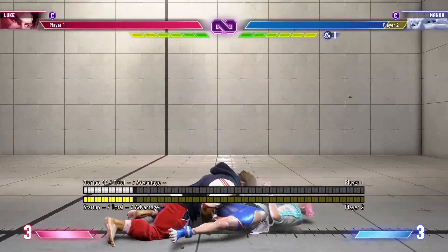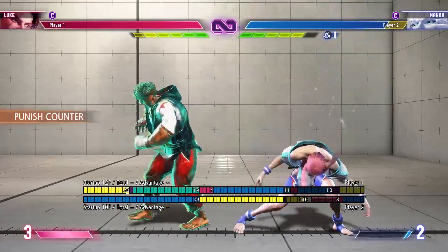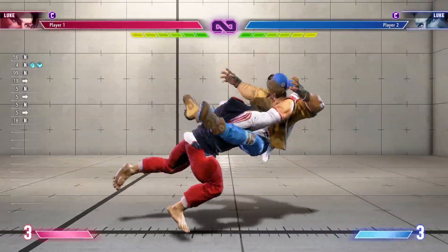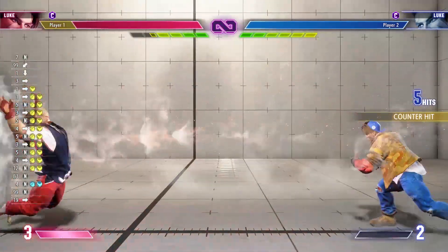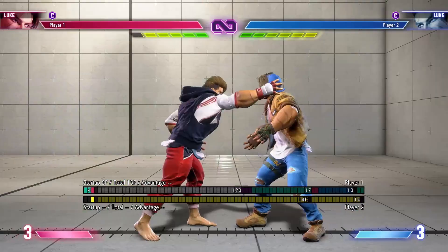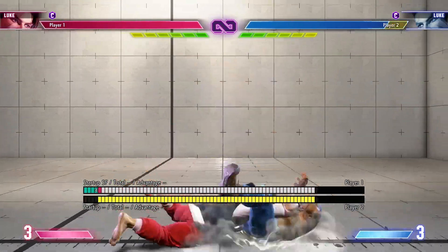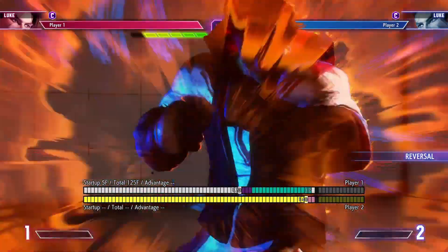Against horizontal supers you can usually whiff a crouching light punch because most supers tend to be slow. But against faster supers, one thing you can do is a delayed crouching light punch — so if they don't do a super you'll make them block a crouching light punch, and if they do the super then the screen freeze will allow you to DP in time or do your own super in time.